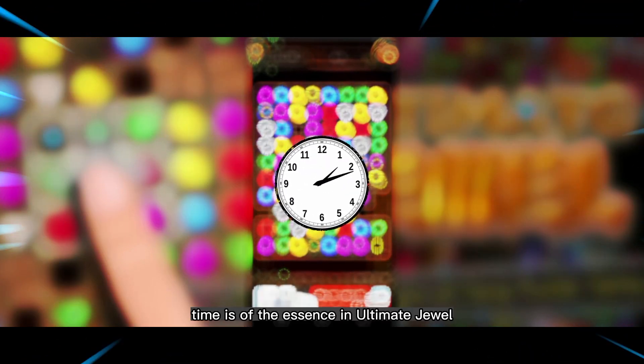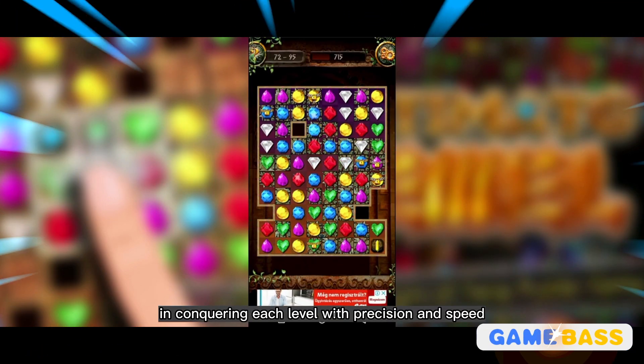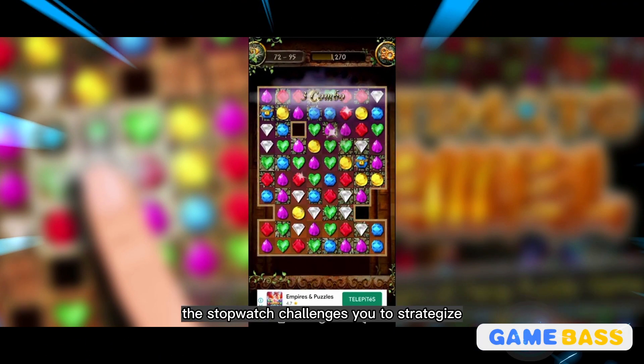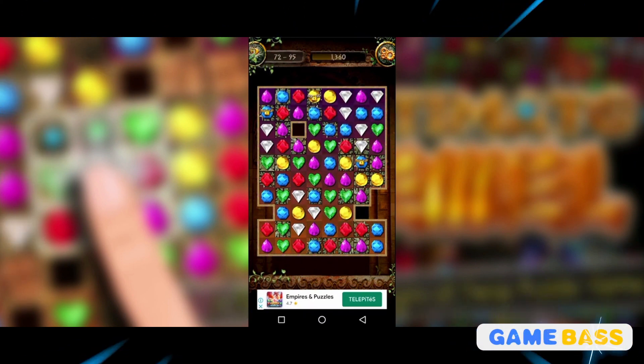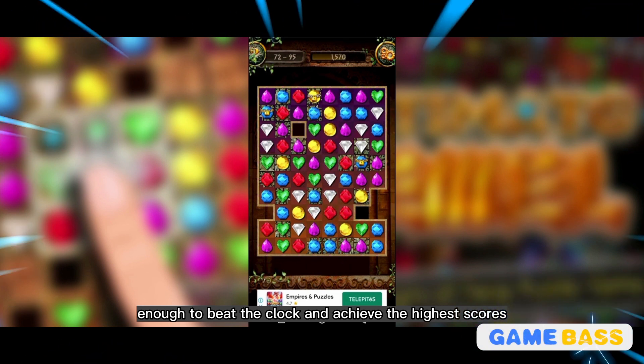Time is of the essence in Ultimate Jewel, and the stopwatch becomes your ally in conquering each level with precision and speed. As the seconds tick away, the stopwatch challenges you to strategize and make swift decisions. Can you match the jewels swiftly enough to beat the clock and achieve the highest scores?